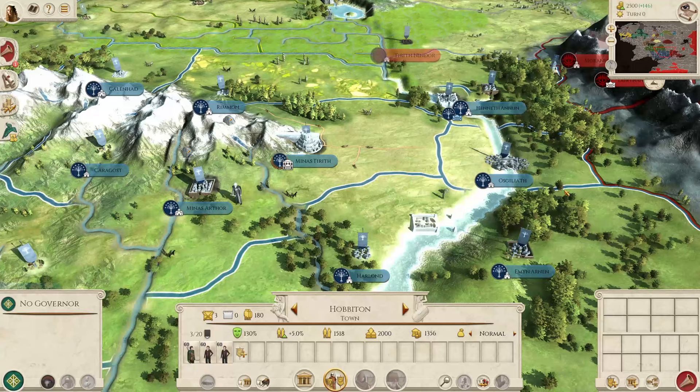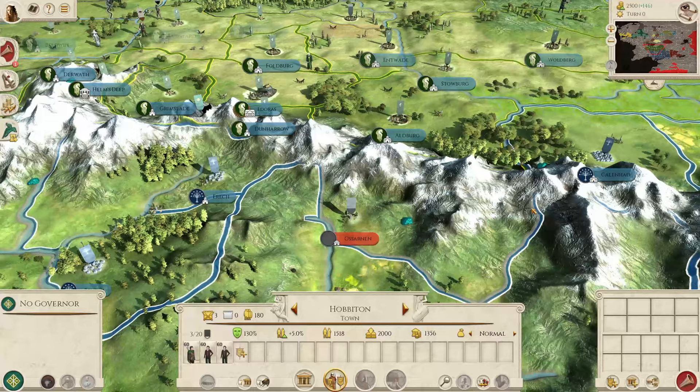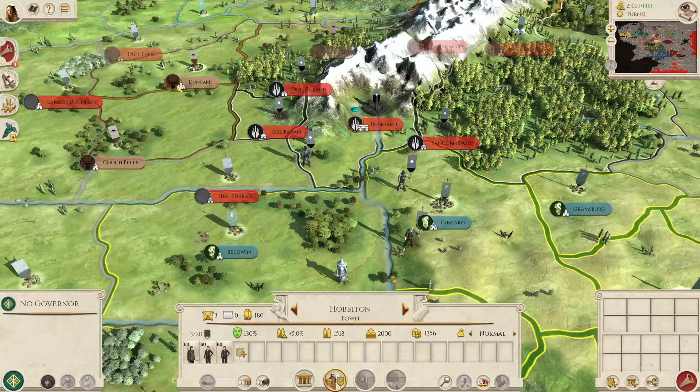Once you've done the Fellowship questline you still have Aragorn, Legolas, Gimli and Gandalf the White as generals, and they are obviously incredibly strong, so you can bring them over to help. Especially notable is that you get the Army of the Dead as part of the Fellowship of the Ring quest — if you still have that unit it's incredibly powerful. You should be able to use those generals to take Isengard.